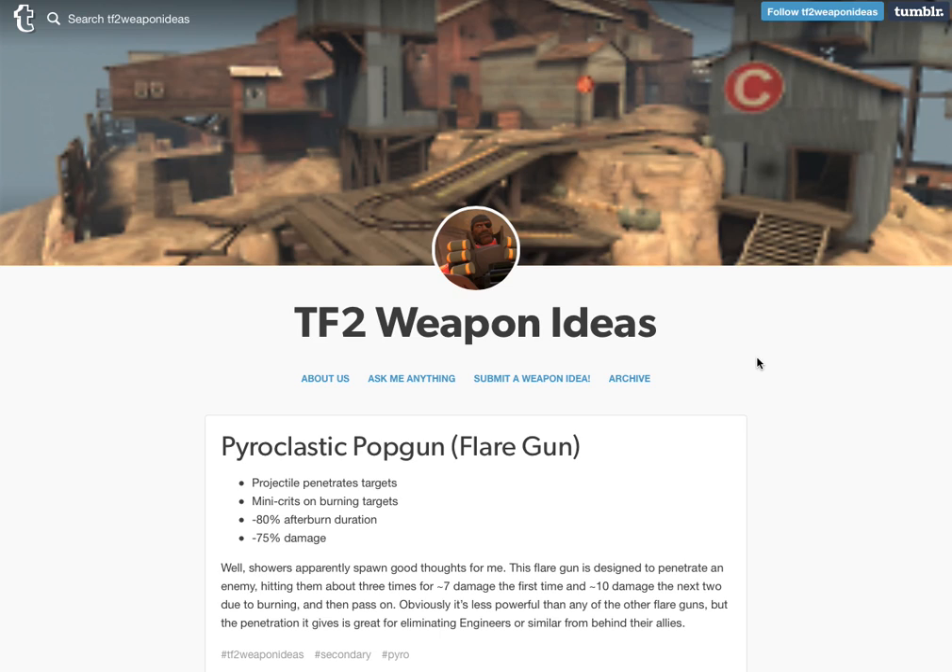The first one is the Pyroclastic Pop Gun, which I designed as a flare gun that can actually penetrate its targets, hitting them multiple times. It mini-crits on burning targets, getting 35% extra damage on the subsequent hits after the first. However, as a penalty, it has much less damage and much less afterburn.